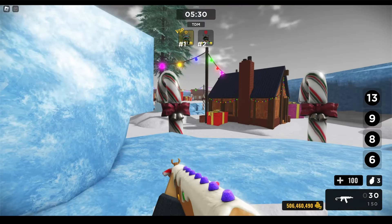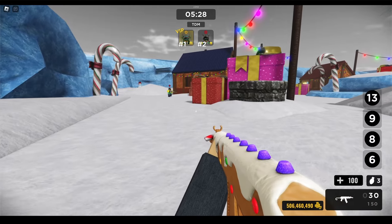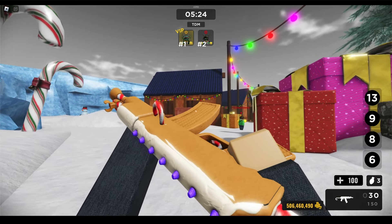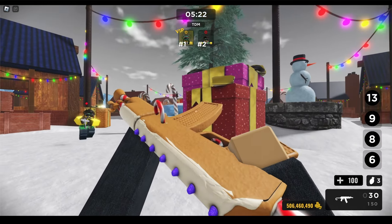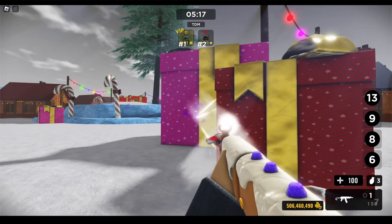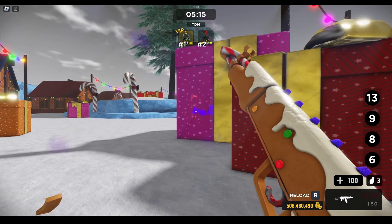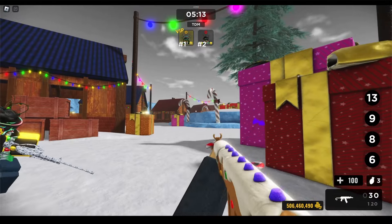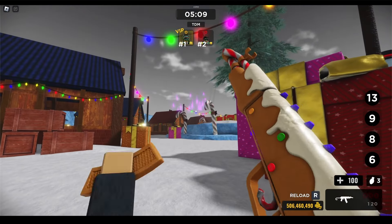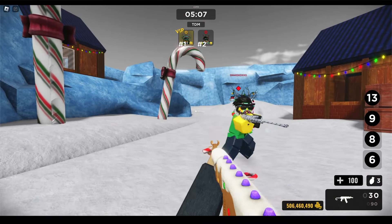Next, we've got the gingerbread rifle. The sight on this is quite weird — we've got gumdrops. 30 in a magazine, just like the Uzi. It's shooting gumdrops. Do you hear the sound it's making? It's like purple jizz. Buddy, show some class!